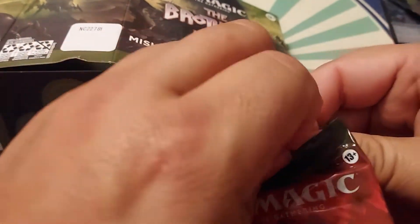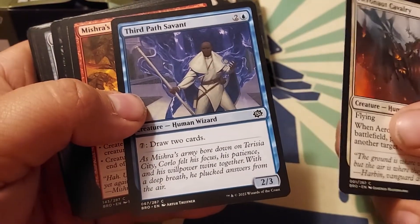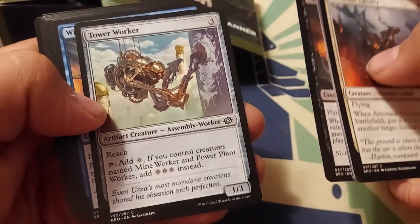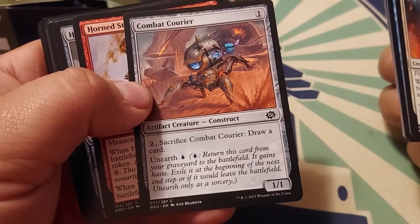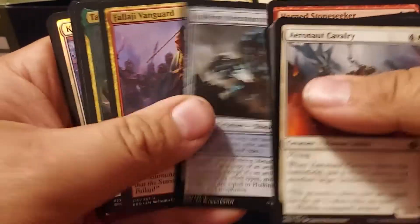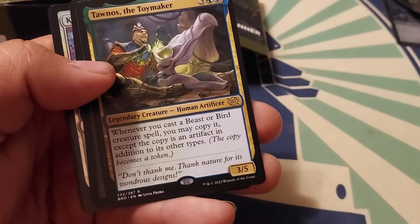I can't even open it — that means this is the one with the best card in the set in it, right? All right — Aeronaut Cavalry, Thirst for the First, search. Seriously — pay seven, draw two cards. If you get infinite colored mana I can see that, but other than that who's gonna pay seven mana to draw two cards? Like there's way better cards to draw. Sacrifice Combat Courier. Haste, exiles at the beginning of the end step. Interesting. Taunos the Toy Maker — whenever you cast a Beast or Bird creature spell, you may copy it, except it's an artifact in addition to its other types.